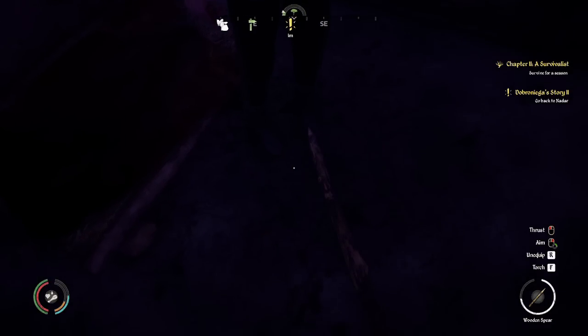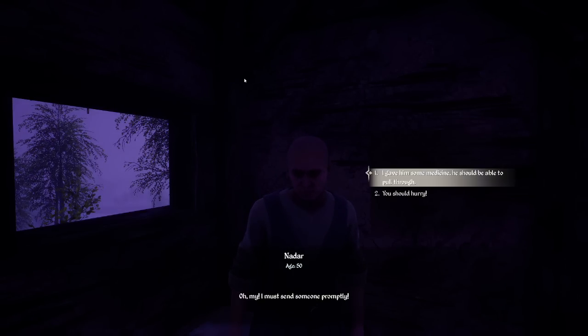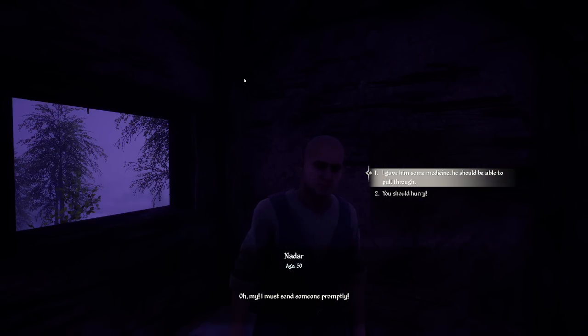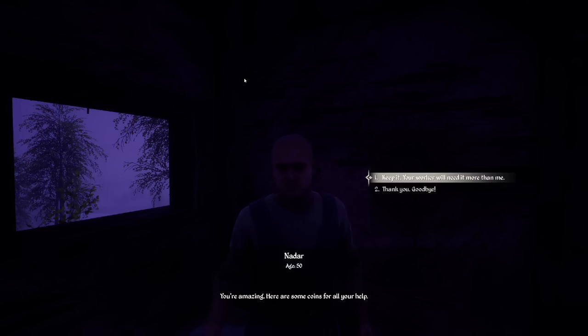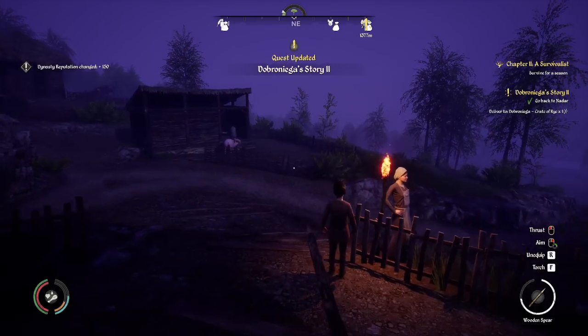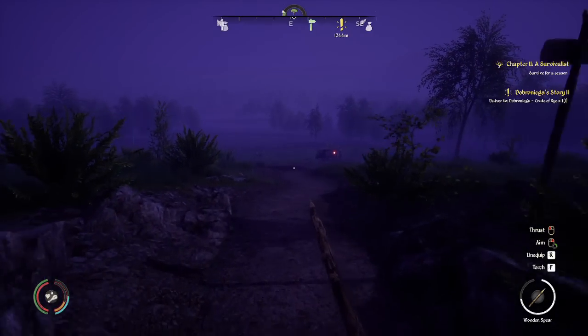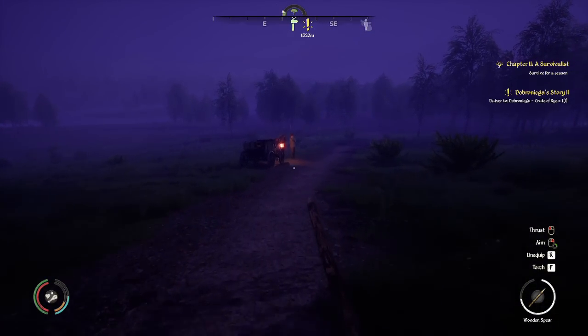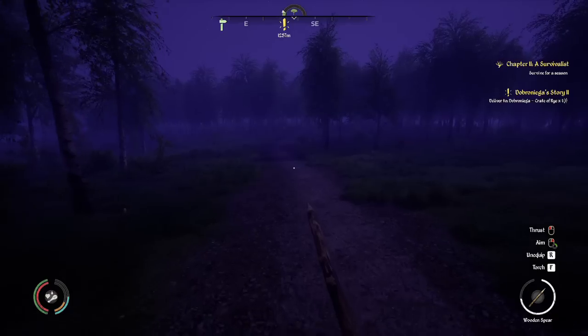I don't think Nadar has moved from this spot — which might be why his workers do all the work. About the rye delivery — yes, I found your man. He's been attacked and needs help. Oh my — I'll send someone promptly. I gave him some medicine, he should be able to pull through. Will you handle the delivery of the rye? Sure, don't worry about it. Here are some coins for your help. Keep it — the worker needs it more. You're a true hero — I wish you the best. That gave us a little reputation, which I think is more important.